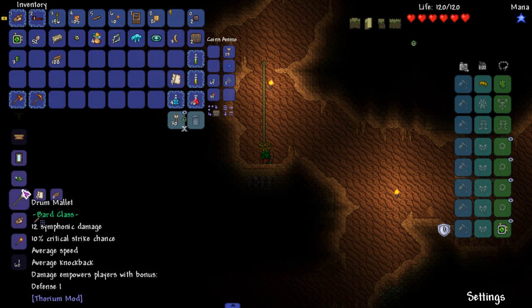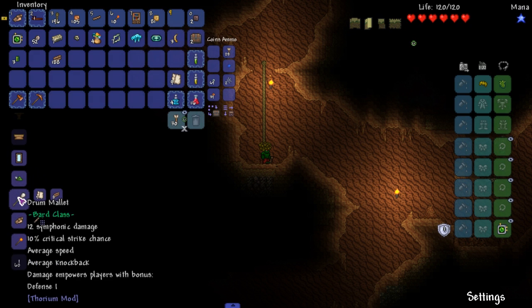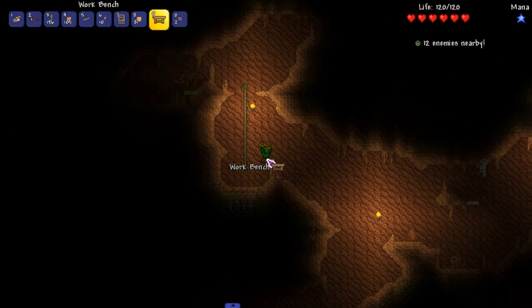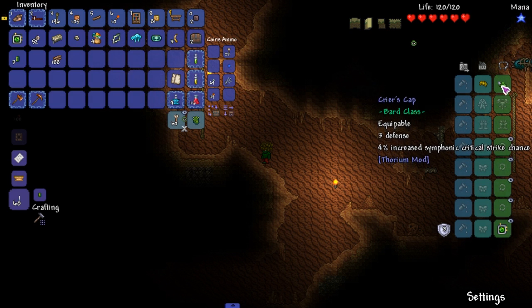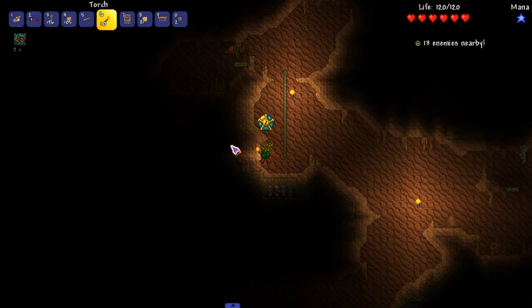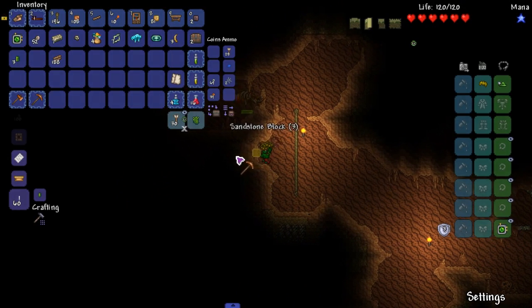I'm feeling like making a drum mallet. Let's make the helmet first - oh, it looks pretty nice. This gives us three defense and four percent increase in critical strike chance. Let's use it on him and see what happens. We should crit a decent amount because we're getting that buff and the critical strike chance.